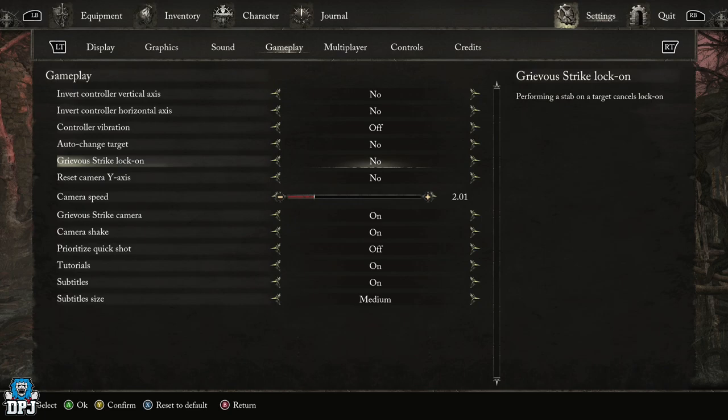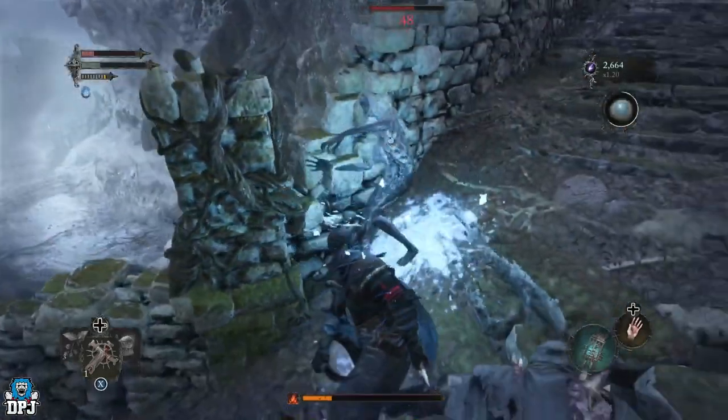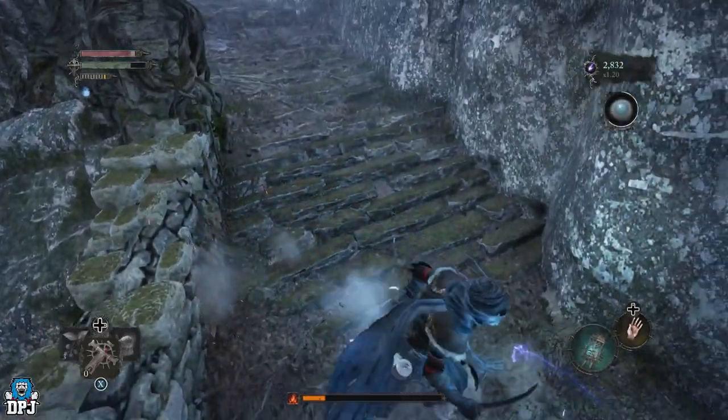Now a big thing for me was the camera speed. This I at least doubled over that standard value of 100. While at that default value I was finding it more of a pain to quickly spin the camera around to lock onto targets coming up behind me. This is something you might not have a problem with right now, but I'd still recommend getting used to a value of around 150 anyway, as things do heat up later in the run and being able to spin that camera around quickly is definitely beneficial.